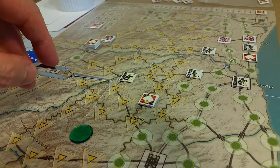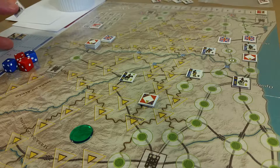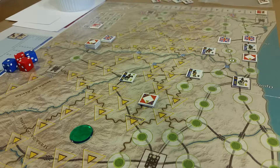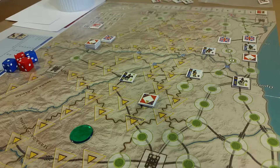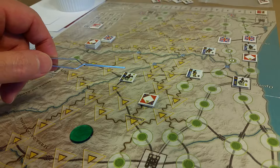Here's Soult, and Soult is in a central position here. He only has the baggage trains with him right now. I was bringing these guys down to link up with Soult, but I don't know why I went this way — I should have gone this way. I don't know what I was thinking. Anyways, Soult is there with the baggage trains; I don't think I'm going to do anything with him.